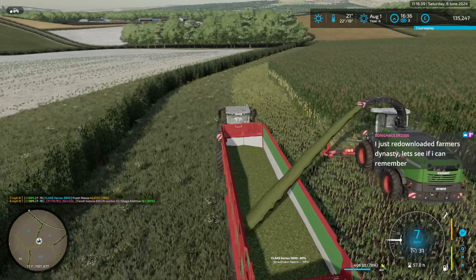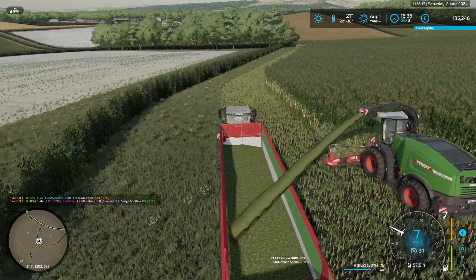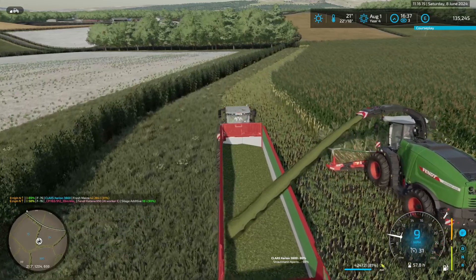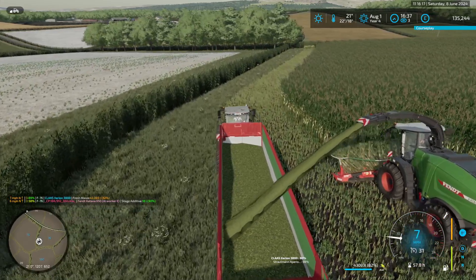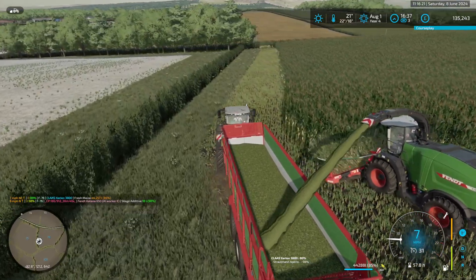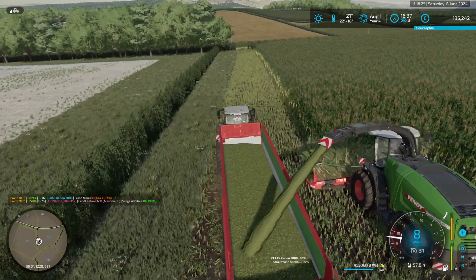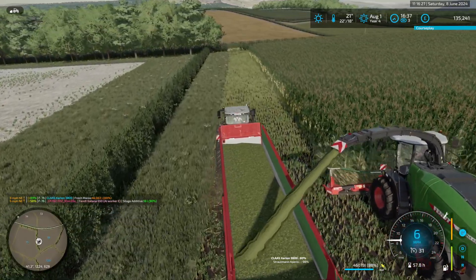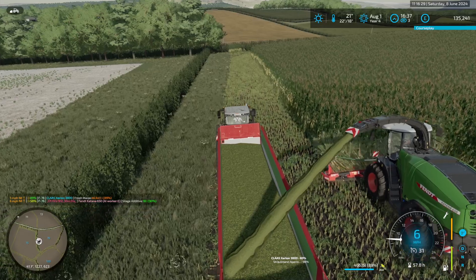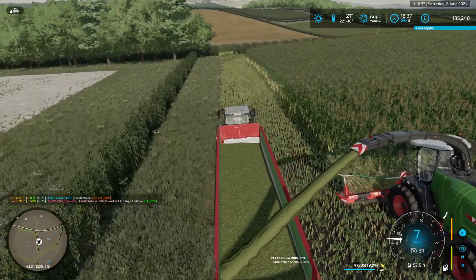At the end of this field's harvest, I will be taking the hedge right in front of us out so that we can combine this field and the one next to it. We'll have to redo the soil analysis on both of them when we plough them together. We normally plant grass after we've harvested the maize.